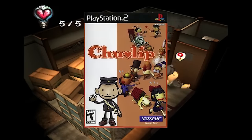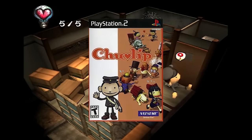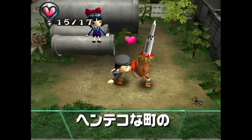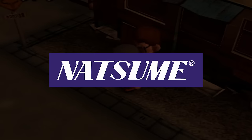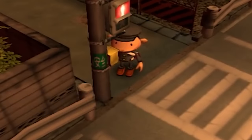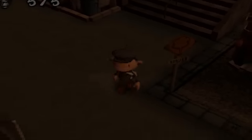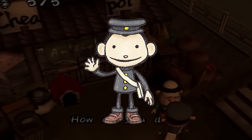The game known as Chulip was a game that had gone unnoticed on my radar and many others who might have enjoyed it back in the day. This is mostly due to a limited Japanese release initially in 2002, then five years later it getting released on PS2 in North America. The game was developed by Punchline and published by Natsumi, at least the North American version, which is why it shares visual similarities to the aforementioned Harvest Moon: A Wonderful Life.